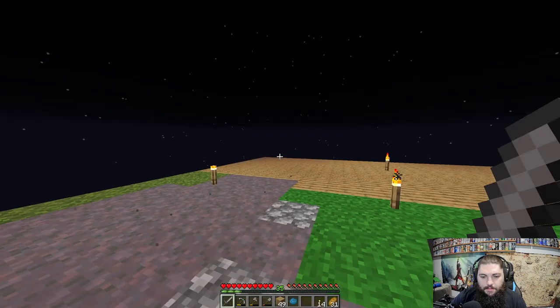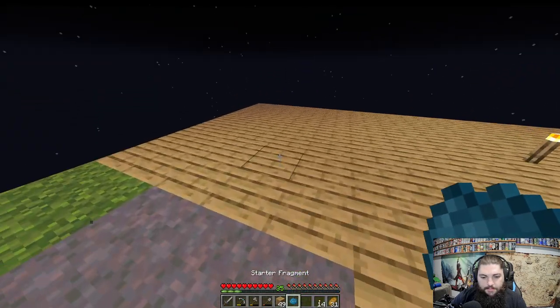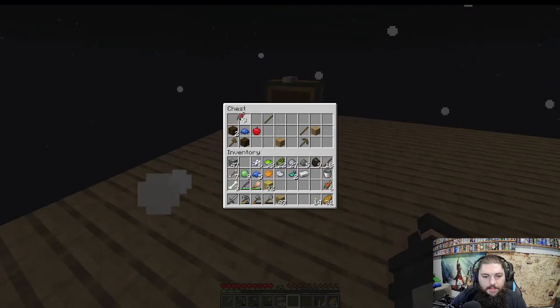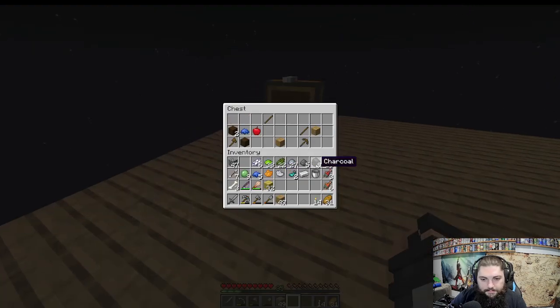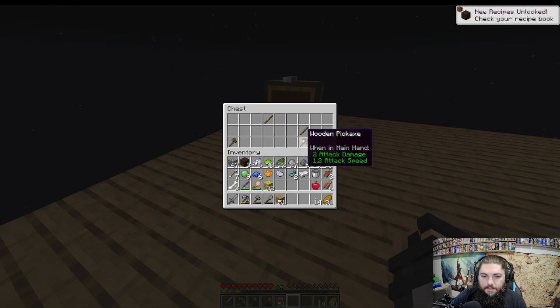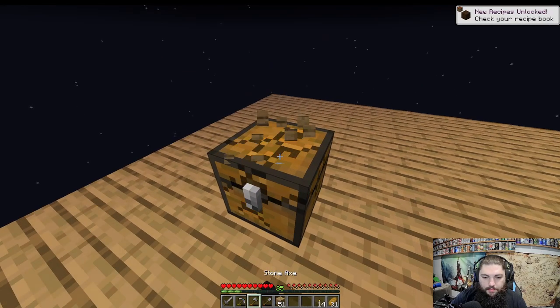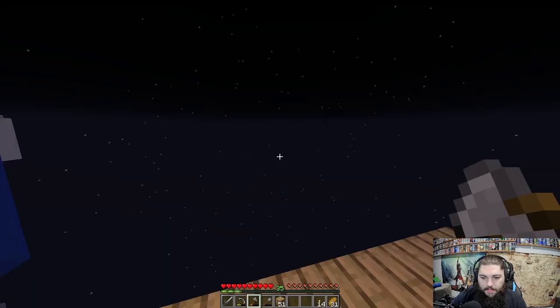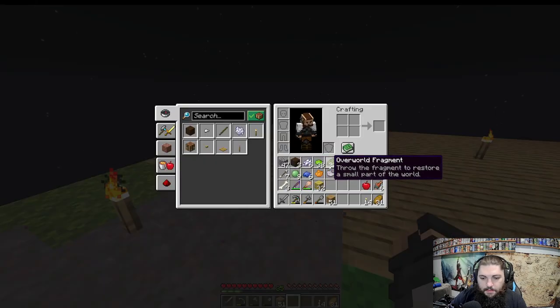Let's start with a starter fragment — these are just a chest, nothing crazy. Yeah, just a chest with some basic stuff. Oh, it did give me an ocean fragment though, I didn't even realize you could get that. The wooden stuff isn't super handy, I'll just break this and get rid of the rest.